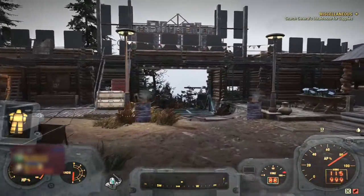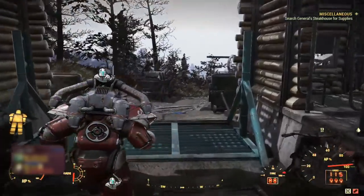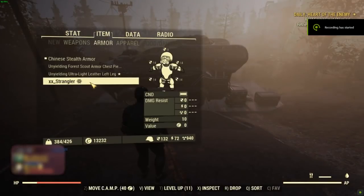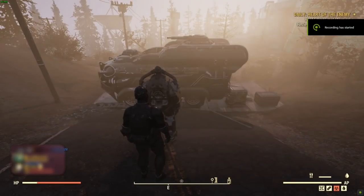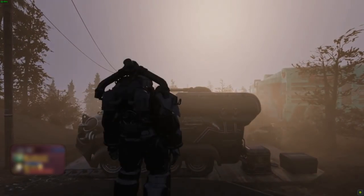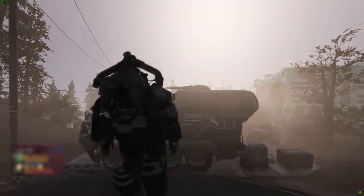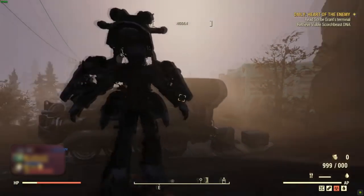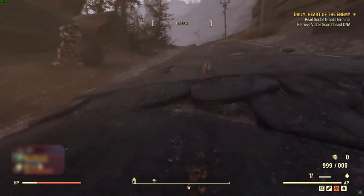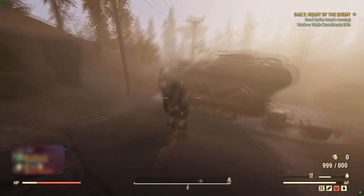I'm not sure if anybody saw one of my previous glitches — if not, do not worry. I'm going to go over it in this one because we're pretty much doing a complete upgrade to the glitch. The first step is to make sure that you have the stealth suit equipped. You then want to place down your power armor and enter inside. Once you are completely inside your power armor, you will want to crouch, exit out of it, then from there pull out your weapon.